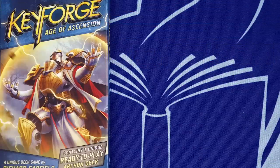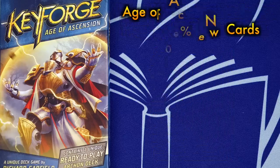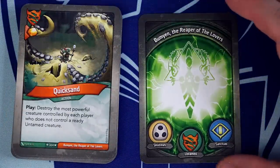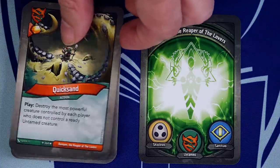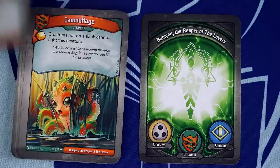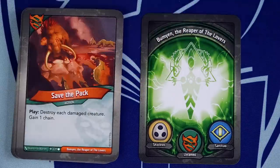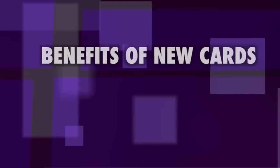Rather than creating functional reprints or trying to create an entire game from scratch within the KeyForge rule set, Fantasy Flight chose to have the set be roughly half old cards. The upside is that KeyForge is going to feel a lot like the game that many of us fell in love with, including some chase cards making their way into Age of Ascension decks. Because there isn't any deck building in the game, this is likely the best way for the game to create a new experience without entirely abandoning the groundwork that had been laid with old cards.